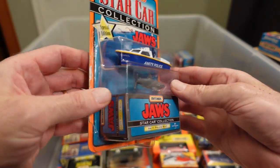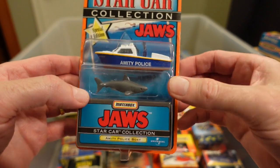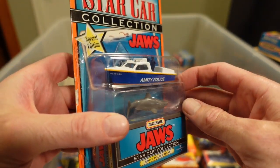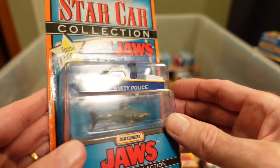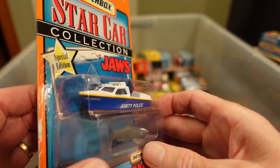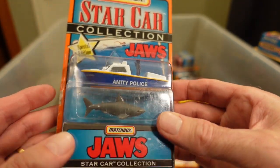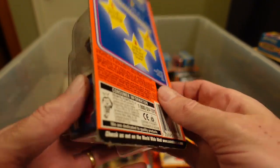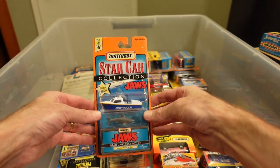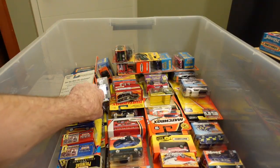This one is very hard to find — it's from Jaws, the Amity Police Boat. The police boat itself came out in the late '70s, maybe as early as '77, with the two fellas on board. It's just a police boat now — it's 'Amity Police' in the Jaws version, 1998 release. Yeah, it's very difficult to find, so happy to get it.